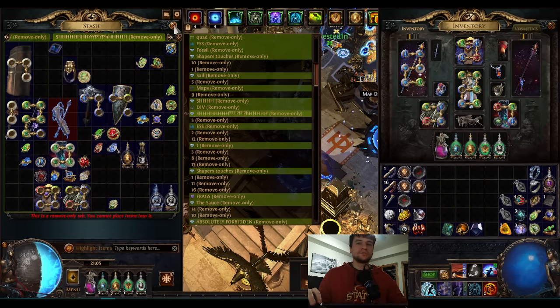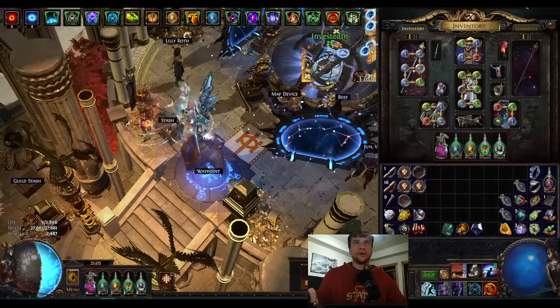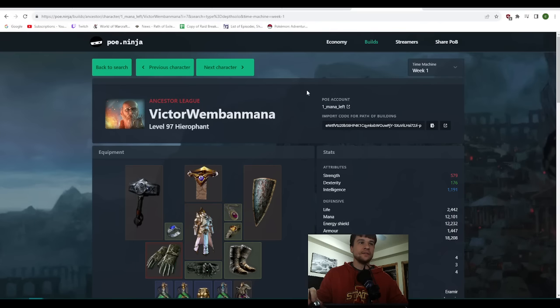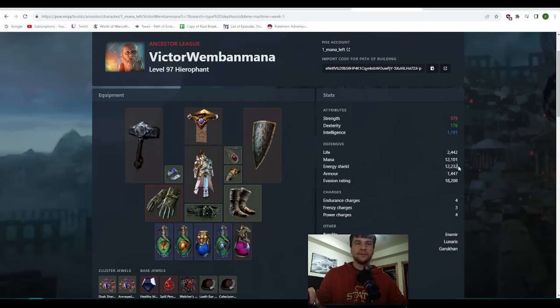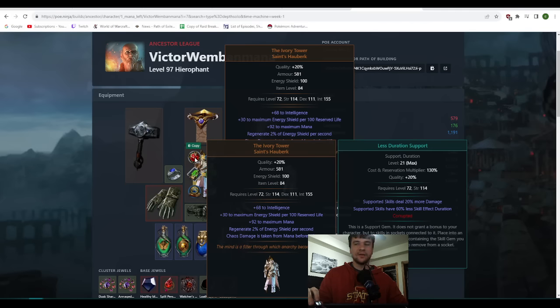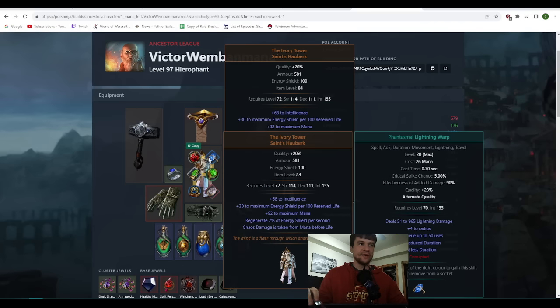Let's contextualize this with all the other changes that have also happened. Let's look at my character from this league — Victor Wemban Mana — my character in Ancestor League. I started Mjolnir this league. This is the one-week snapshot. These numbers are wrong because it doesn't factor in Cluster Jewels — I probably have about 15k ES here. At this point I was killing Ubershaper, but if you look at my one-week snapshot, I'm not even using Mana Leech. I'm just using my same 5-link from day one with less duration and Phantasmal Lightning Warp.